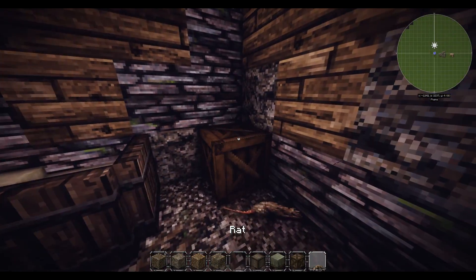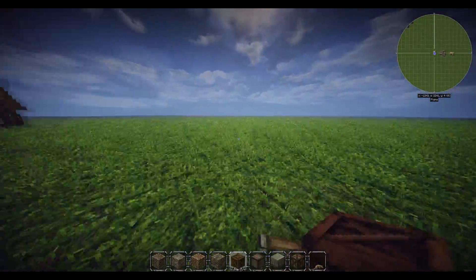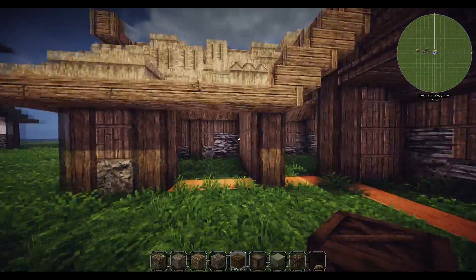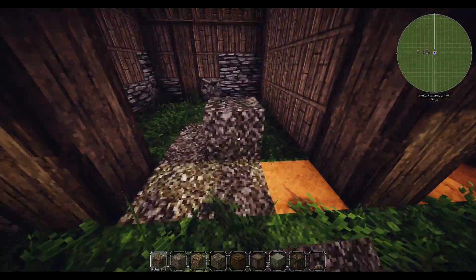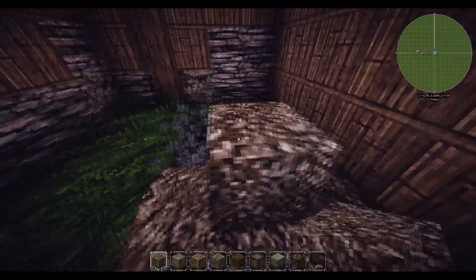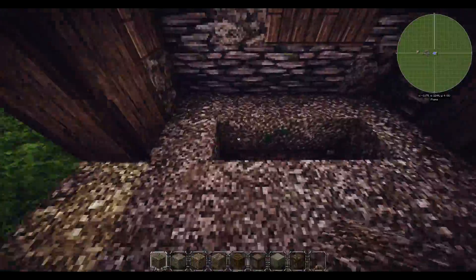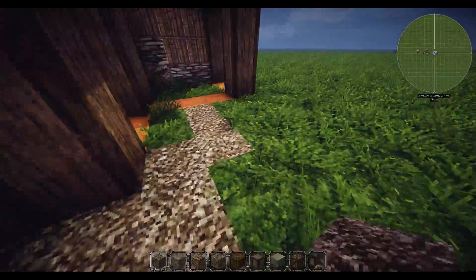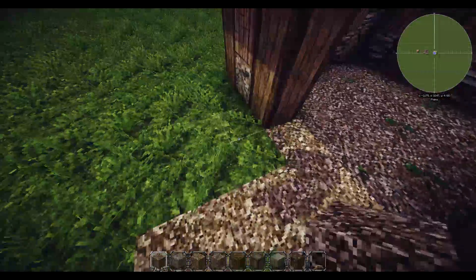We'll grab some crates - a gray crate, covered crate, wooden crate, and the tan crate as well. Maybe we'll put a rat in there, why not. I'm going to start off with the dark dirt path as my base material and pretty much just fill it in. This works a lot better and is so much easier to vary - you've got something as your main material and then just adding bits and bobs to it.